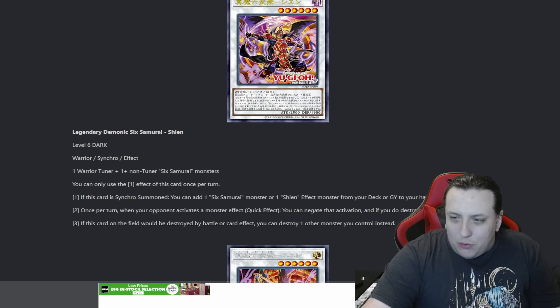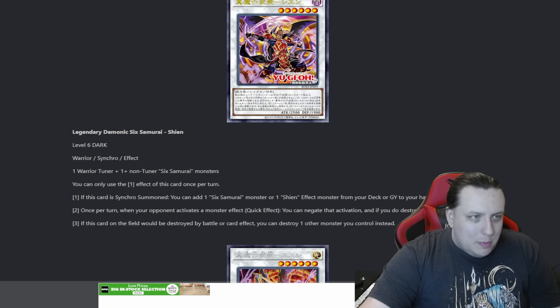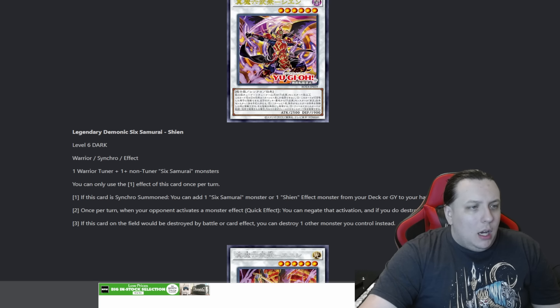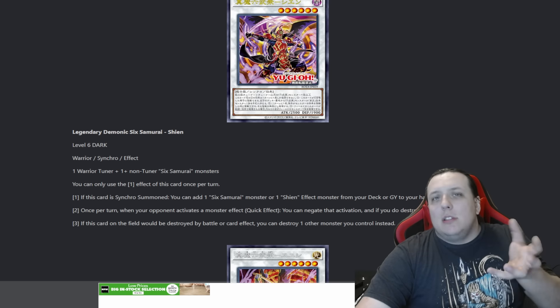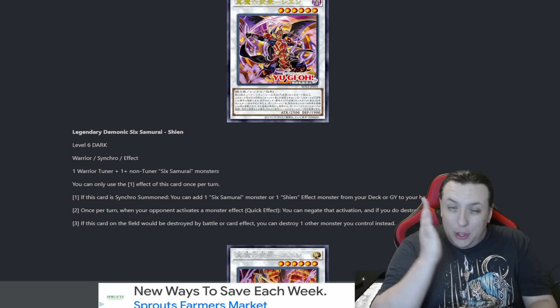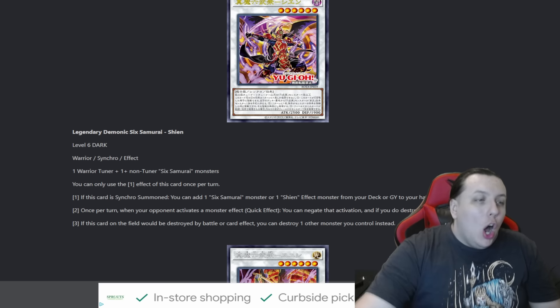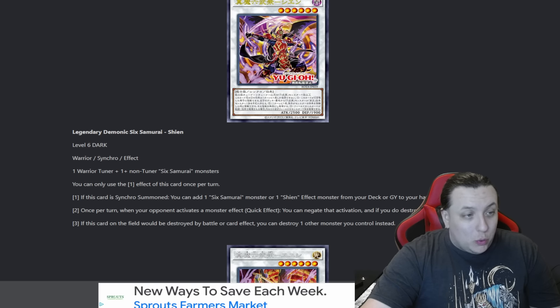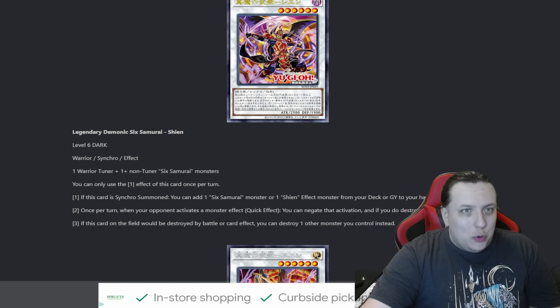Legendary Six Samurai Shien is at level five — this one's level six, so I was remembering correctly. This is the monster counterpart to Legendary Six Samurai Shien; it brings the whole demonic energy to the forefront. One of the underlying themes is that Shien got their power by making a deal with a horrifying devil from the netherworld, which helps the parallels with him and Oda Nobunaga. This one gets you a free Six Samurai or Shien monster — that's a huge pool of cards you can grab, especially since we just added two tuners that you can special summon if you control a Six Samurai.